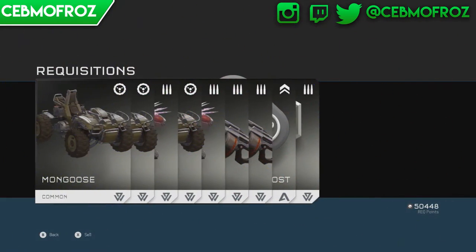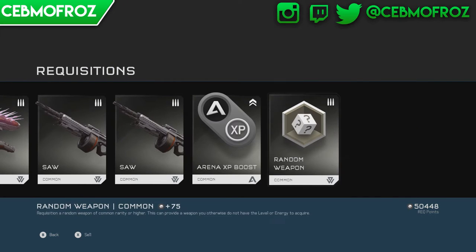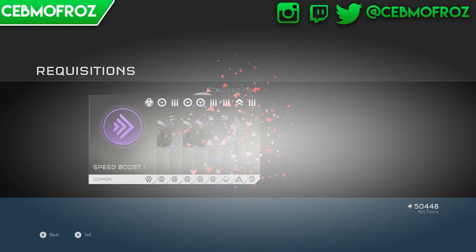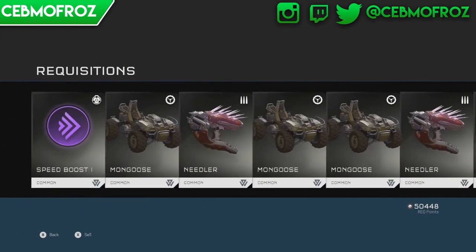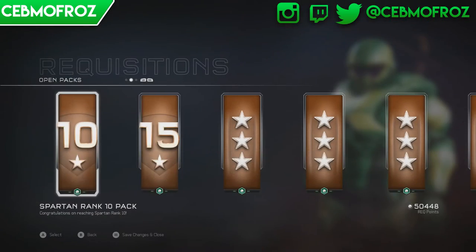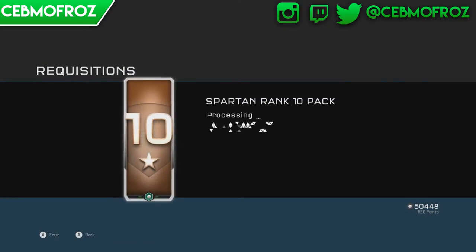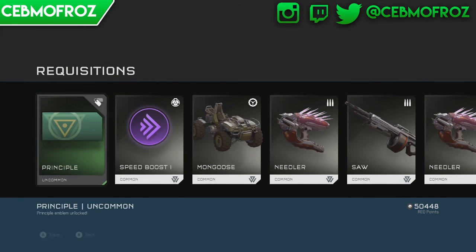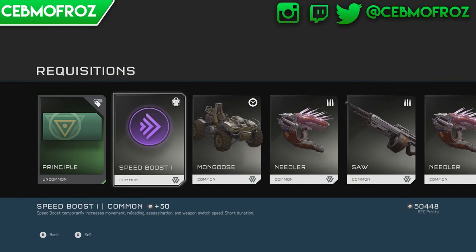We got some more mongooses, needlers, and SAWs. I'm wondering if these level 10 and level 15 packs are going to give me anything better. More needlers, more mongooses - let's see what the level 10 one does.